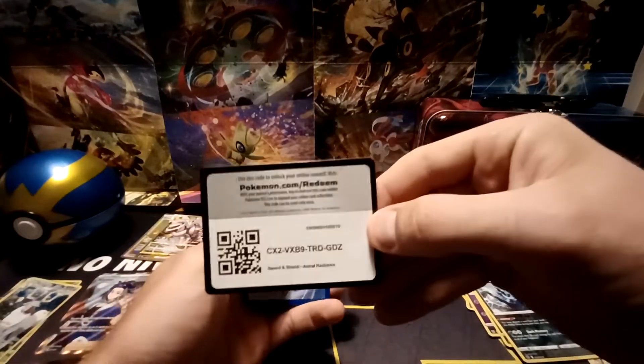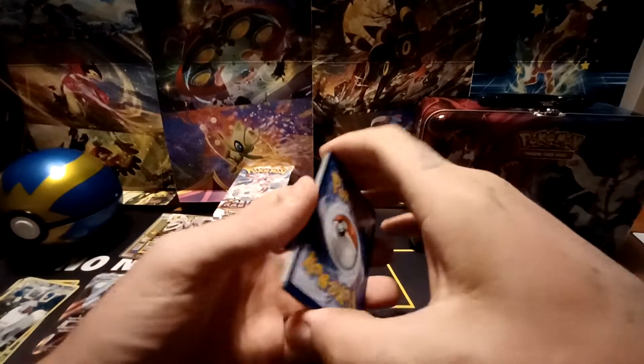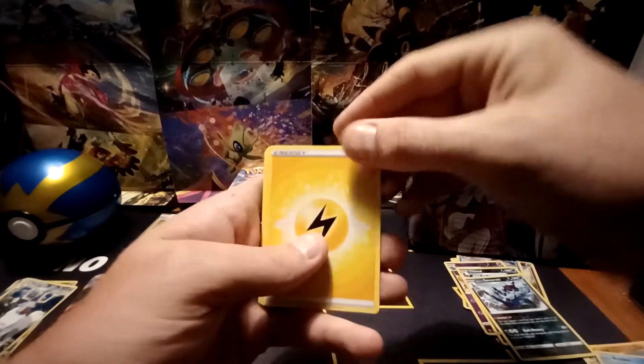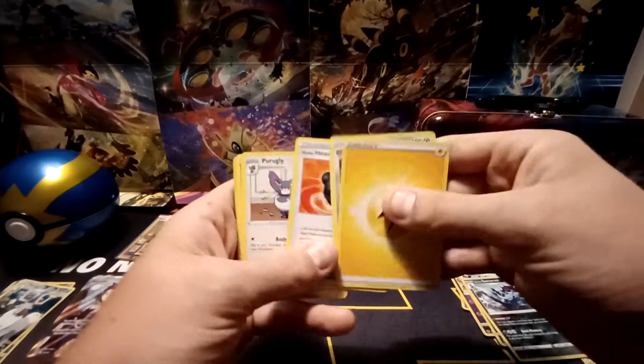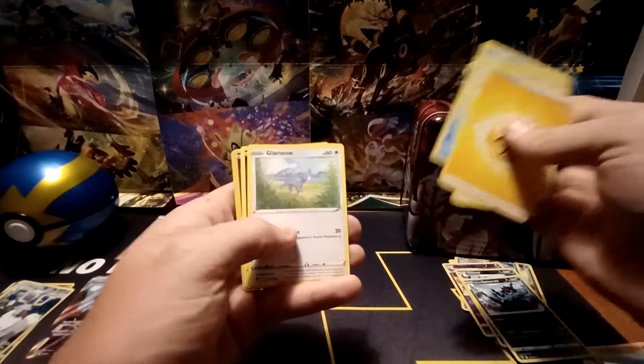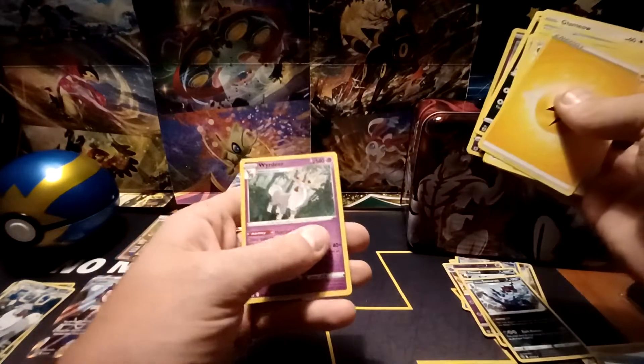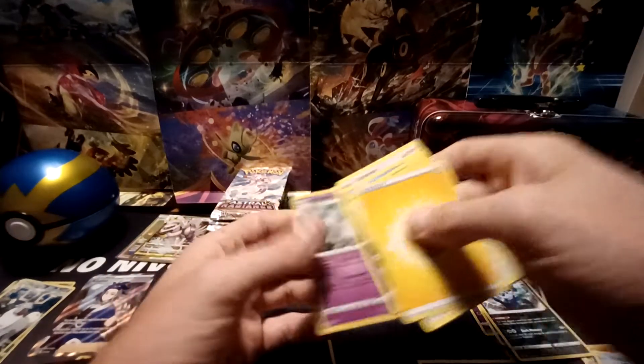Black Border Code Card. Lightning-type energy, Shield On, Heavy Ball, Purugly, Mantine, Hisuian Voltorb, Basculin, Glammeow, Poochyena, Reverse Hollow of Togepi, and a Weirdeer Holographic.